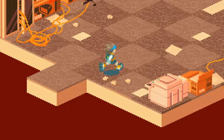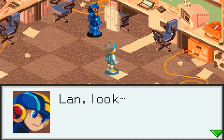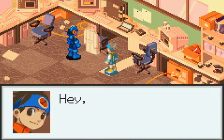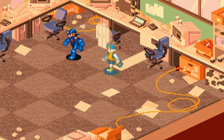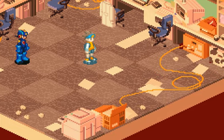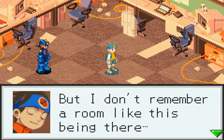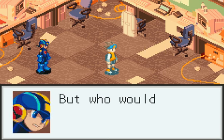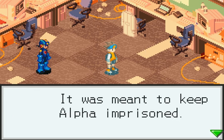MegaMan, did you find something? Look — this lab coat is just like the one that Dad wears. Hey, you're right. Does that mean this is SciLab? It looks like it — and who the hell designs a box like a cow? But I don't remember a room like this being here. This must be SciLab sometime in the past. But who would create a room like this inside of Alpha? It was meant to keep Alpha imprisoned.